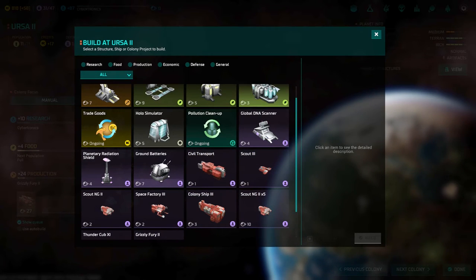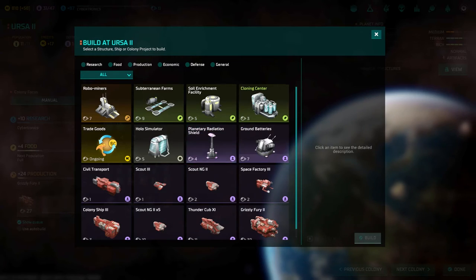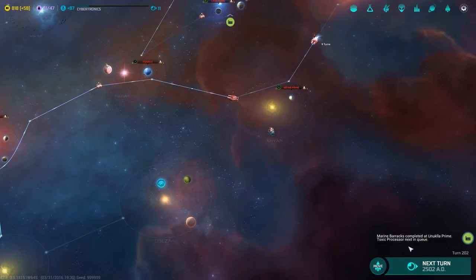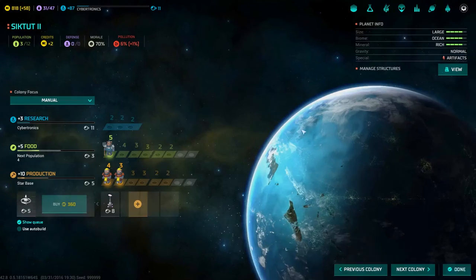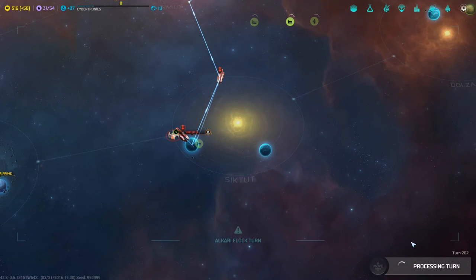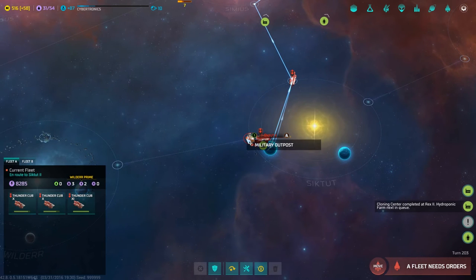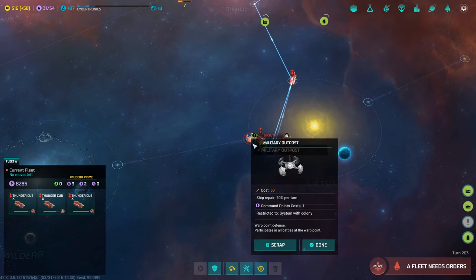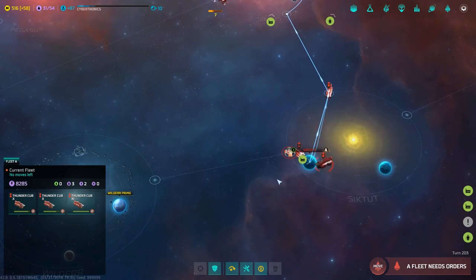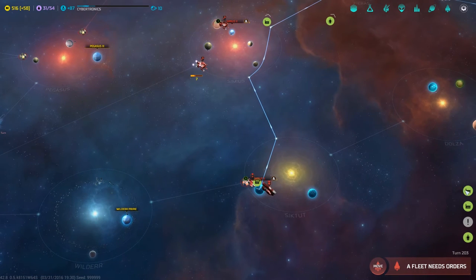Does powered armor affect marines already in a troop transport? Oh — four marines and four marines. Let's build an Armor Barracks — that'll give us tanks. I wonder if we can put those in troop transports; maybe we need a different transport type. We need to do the global DNA scanner here, and pollution cleanup should always stay queued. This planet is a serious problem for pollution. Comments — you guys are amazing, I read everything.